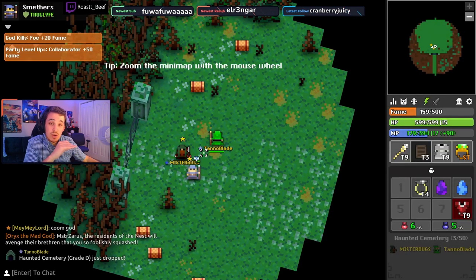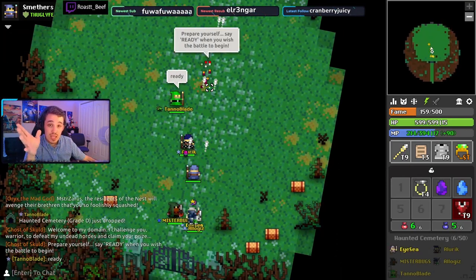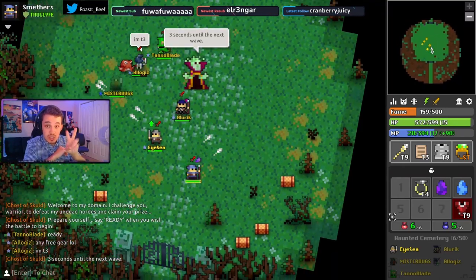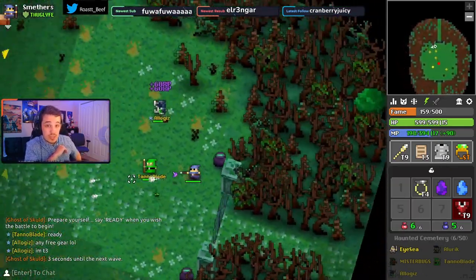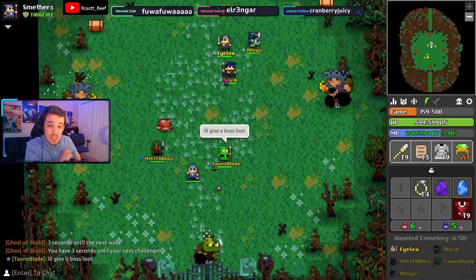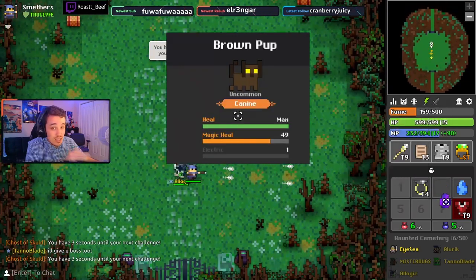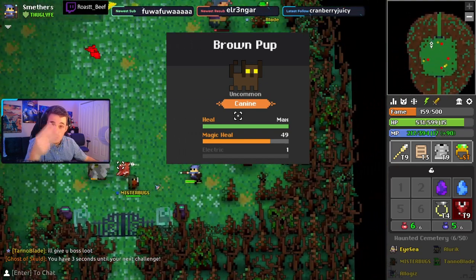Now that you know how to get pets, let's talk about what abilities you want them to have. Pets can have a wide range of abilities, but there are a few that stand out from the crowd. The top four abilities in this order are: Heal, Magic Heal, Electric, and Decoy. Heal gives you a bit of HP every few seconds. Magic Heal does the same thing except for your mana. Electric paralyzes enemies that run into your pet. And Decoy causes enemies to occasionally shoot at your pet instead of you. The optimal combo is first slot Heal, second slot Magic Heal, and third slot either Electric or Decoy.